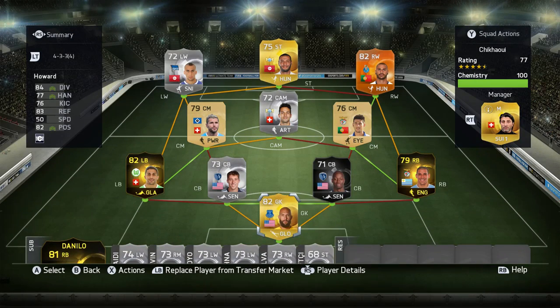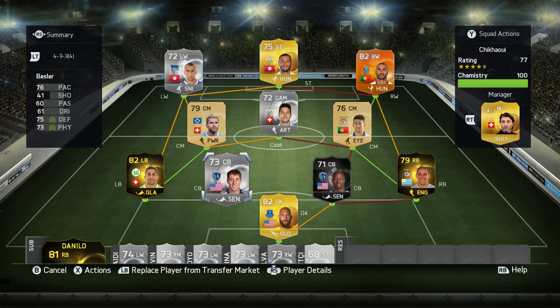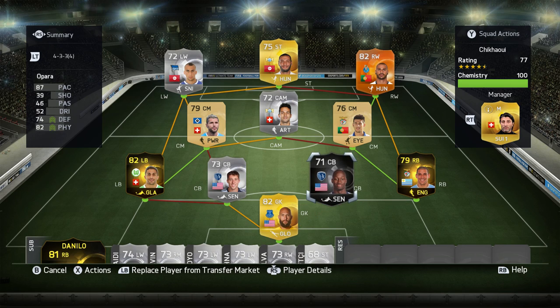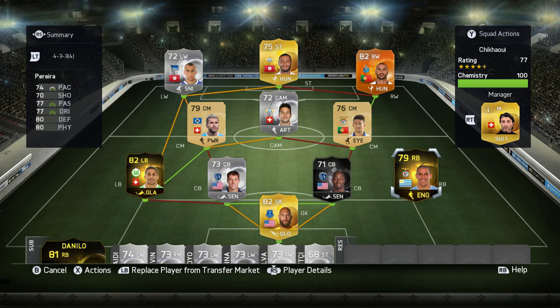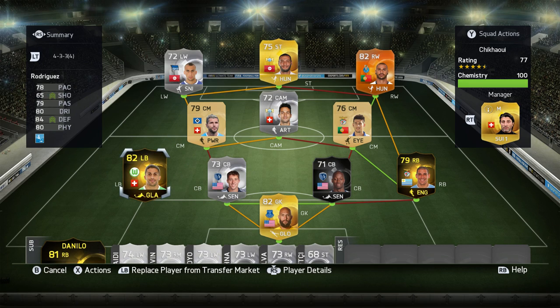Now we move on to the team. It's in the 4-3-3, fourth variation. In goal we have Tim Howard from Everton — awesome goalkeeper in this year's also team, really like him. Then we have Bessler from Kansas City in the MLS, awesome player, alongside Opara — the in-form version with 87 pace, 74 defending, and 82 physical — for a silver that is pretty insane. At right back, Maxi Pereira from Benfica, also in-form, looks pretty decent. Left back is second in-form Ricardo Rodriguez from Wolfsburg — looks awesome and has decent free kicks, hopefully we can score at least one with him.